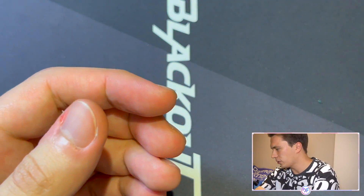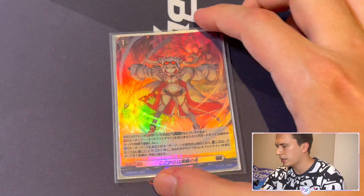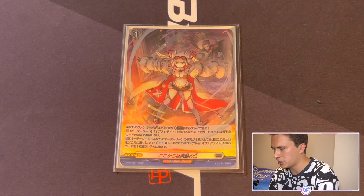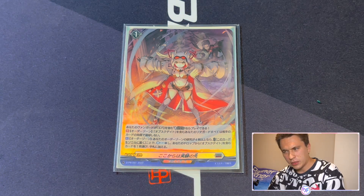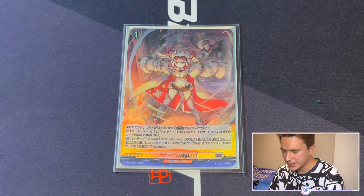We're playing four copies of this order because it is your best control tool, and in the mirror match, if you don't have four of these, you are basically at a disadvantage — the person who binds more Obscudates usually wins. The mirror match is honestly pretty hard. Then we move on to the brand new card coming in English in November, which is the grade 1 research order — we're playing four copies.